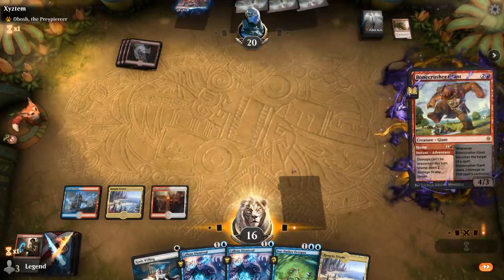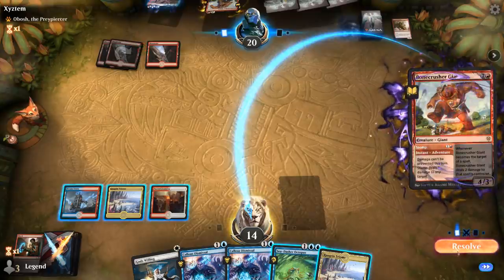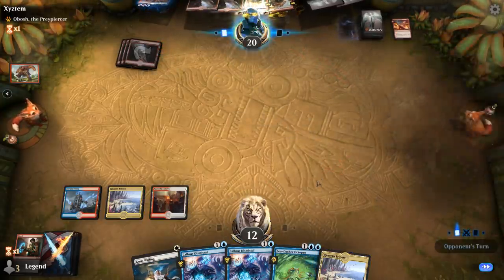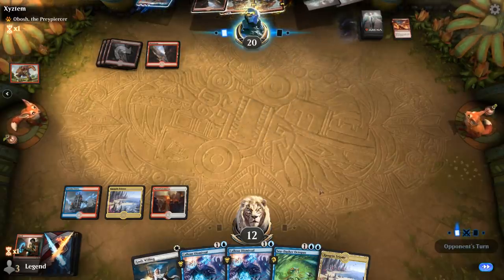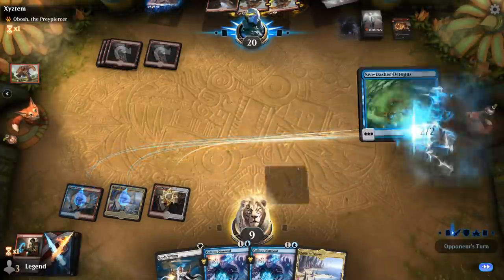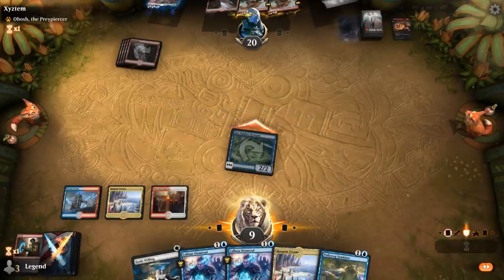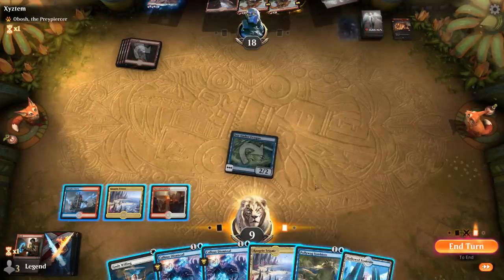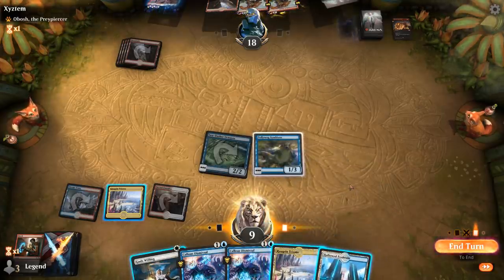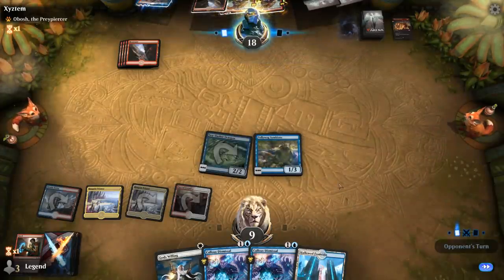There's a Stomp from Bonecrusher. I don't really want to bounce a Bonecrusher Giant. There's a spectacle Light Up the Stage with Stomp to enable it since they just wanted to hit their land drops. Let's try to leverage this Octopus — it's got eight arms so there's a lot to leverage. Triumph tapped or Hallowed Fountain tapped — don't think I'll have time to cycle it, and I also don't want to shock myself with the fountain.